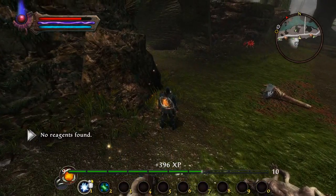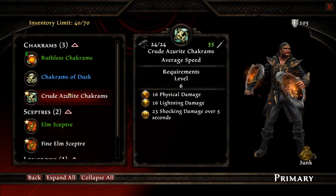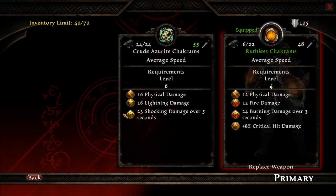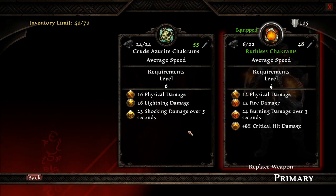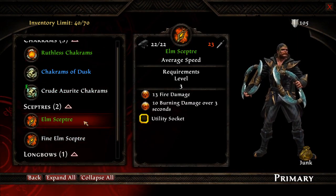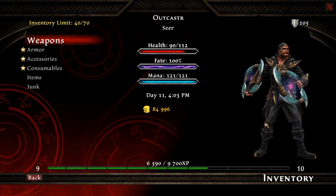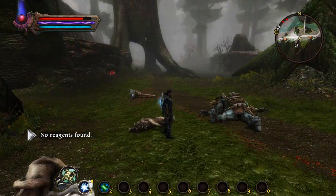Rude Azerite chakrams — more damage over time, doesn't have the crit chance, but it is kind of nice. Let's try that for a bit — kind of a combination of lightning and lightning.